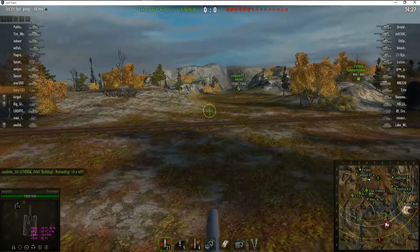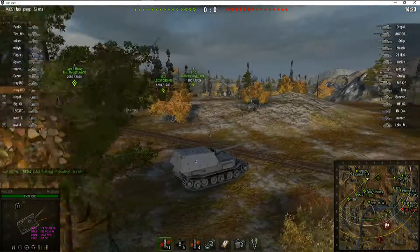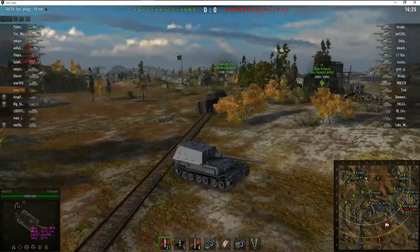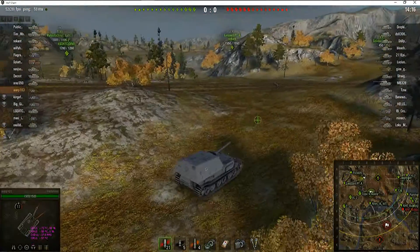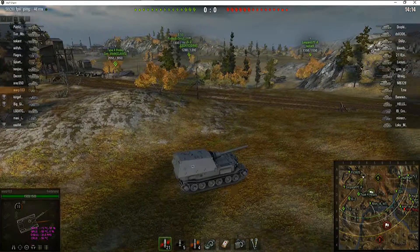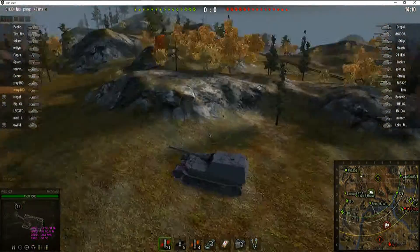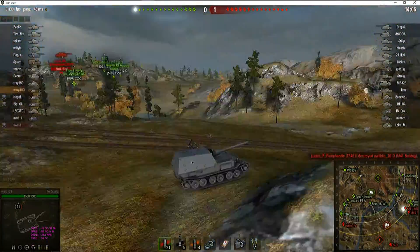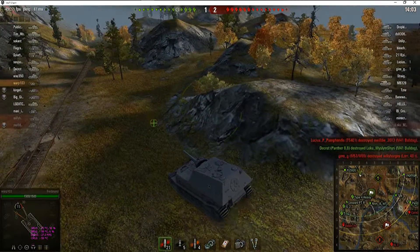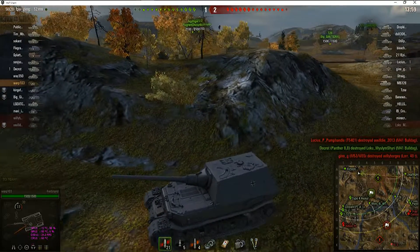I'm actually pulling back towards the weak side because this tank needs as much space as it can to fire while giving away its slower front plate. It's not as fast as the other tier 8, which a lot of people rave about, but I like the Ferdinand just fine. It's a slower tank and some people complain about that, but it does have its uses.